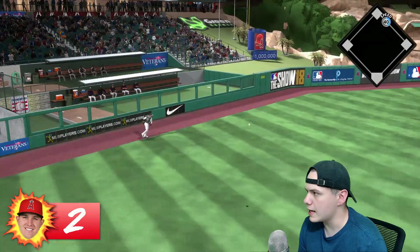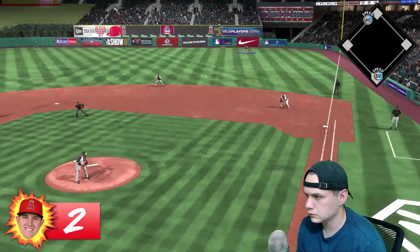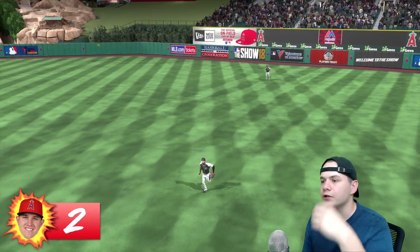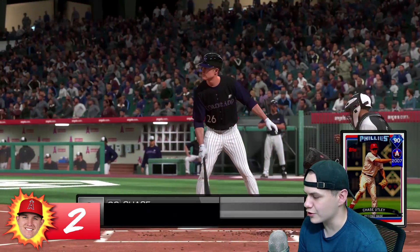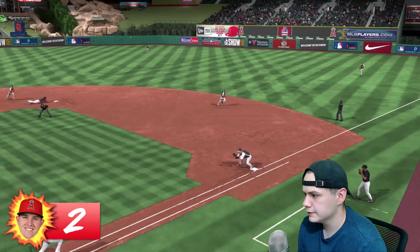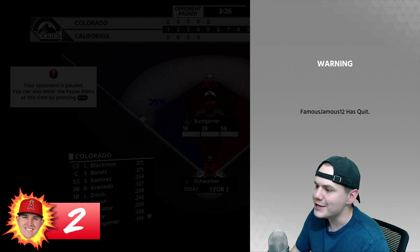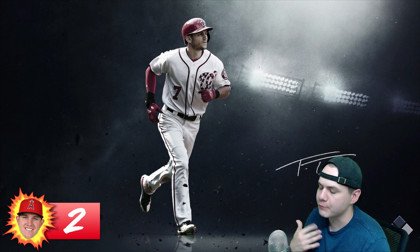Starting the fifth inning pretty much the same way — base hit down the line against the shift. I feel like if I'm throwing a knuckleballer I should turn off the shift all the time. Cody Bellinger makes a nice catch at the wall but the runner left too early and couldn't tag up — bad base running. Got Bichette swinging on the knuckleball. Then Utley goes down on a ball in the dirt for strike three. Tough game for this guy.